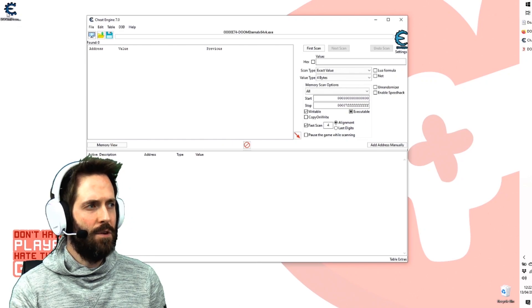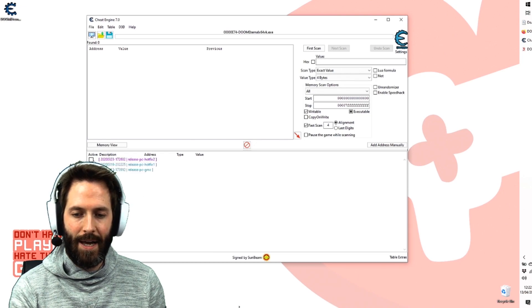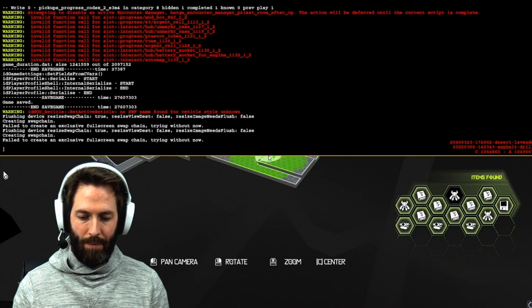You then have your Cheat Engine table that you've downloaded from the Fearless Revolution website. Click and drag it in there. Tick PC Hotfix 2 if that's the version of the game you've got — I assume you'll be downloading this automatically from Steam anyway. Check those two boxes and then go back over here and the console will be working.